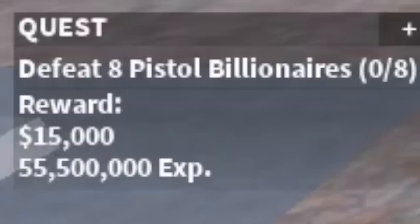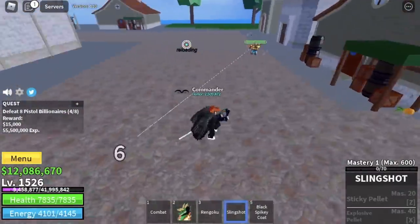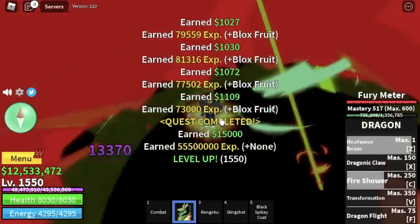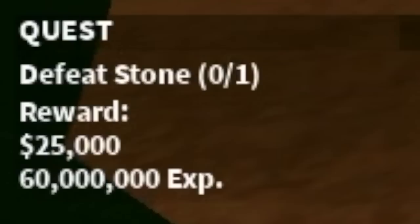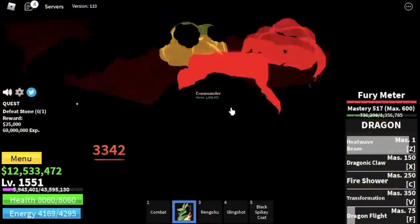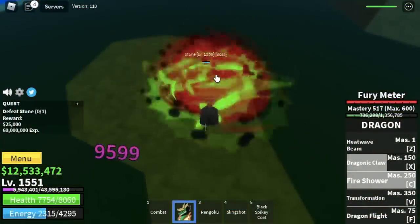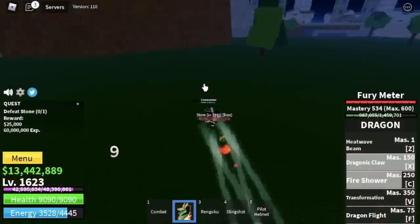After that, we're going to start defeating the Pistol Billionaires — same strategy again. After this, everything will be a lot faster. Another 25 levels here. After that, we can start defeating the boss on this island, Stone. You can get the Pilot Helmet from this boss. Also, the best strategy in the third sea is server hopping. We're gonna level up here until you reach level 1675.